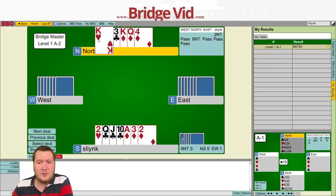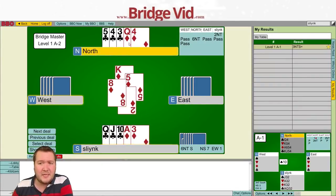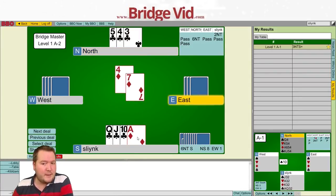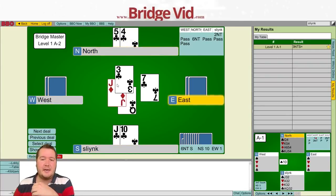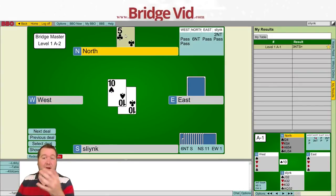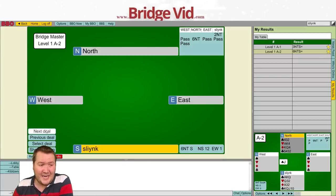Now that I've lost the ace of clubs I can take these three club winners and that gets me up to 12 tricks. The first thing I had to do was knock out that ace of clubs. If I delayed it and took all my spades first, then played a club, the opponents would be able to cash a spade winner because I'd be out of them. So I needed to get rid of that club before the opponents set up a winner by cashing a side suit. That was Hand 2.